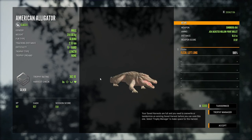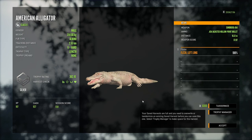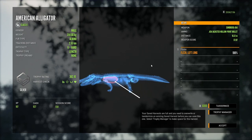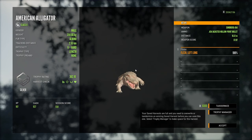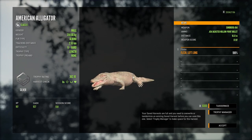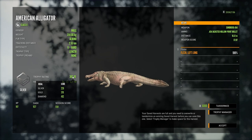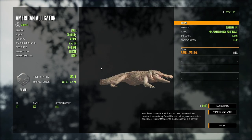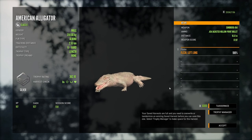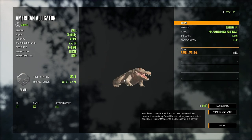Do albino gators fall into the same category as other rares and score at the top end of their score estimate? No. They do not. That is a 362 silver. So I had a feeling that 419 shouldn't be possible for a level 6. I wonder why that would be. 2.5 kilometers of tracking, back of the left lung as he scooted through there. Our level 7 piebald was like 14s as well. They are basically scored by their weight — there's just a little bit of variance in the trophy rating that can alter it slightly from the actual weight.